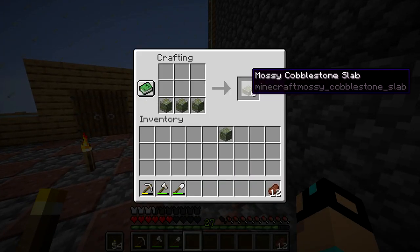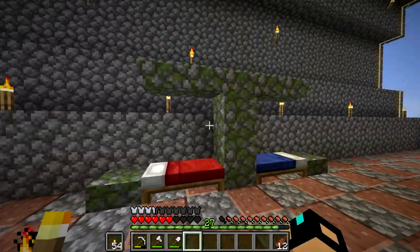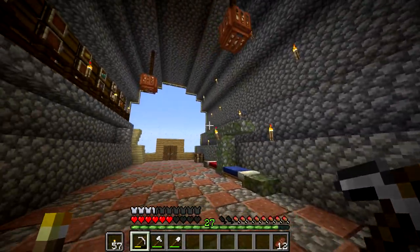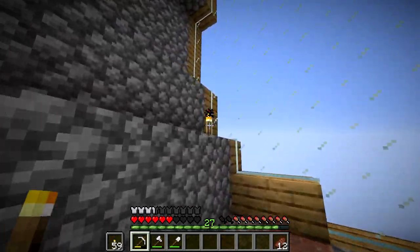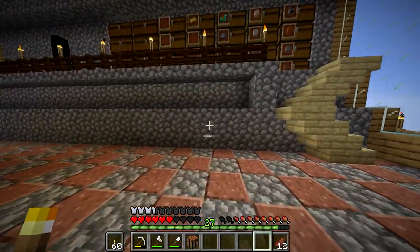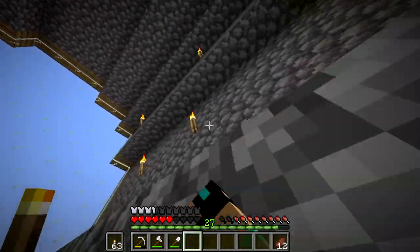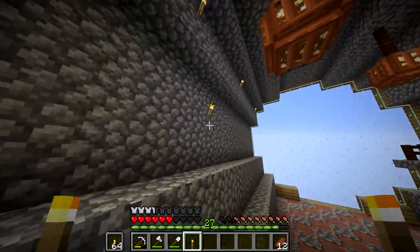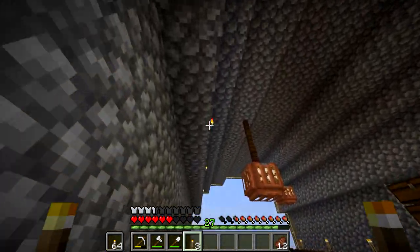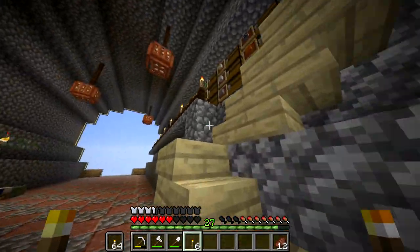We'll put our bed right here and right here — and we'll call it good. Maybe a little mossy cobblestone to fancy it up. We can put one more block right here and have a little bed area — it makes our beds look a little bit better. As far as all the torches on the floor, that's a no-no. At night it's gonna get pretty dark, so I need to figure out how I'm gonna do lighting in here — whether it be glowstone on the walls or something like that. I'm gonna gather all the torches that are placed haphazardly on the walls and then put some glowstone on the walls.